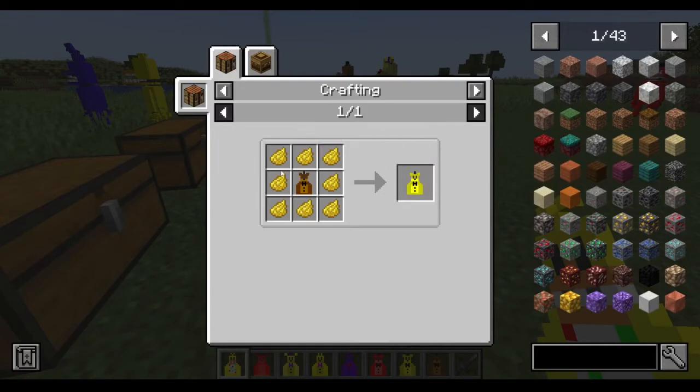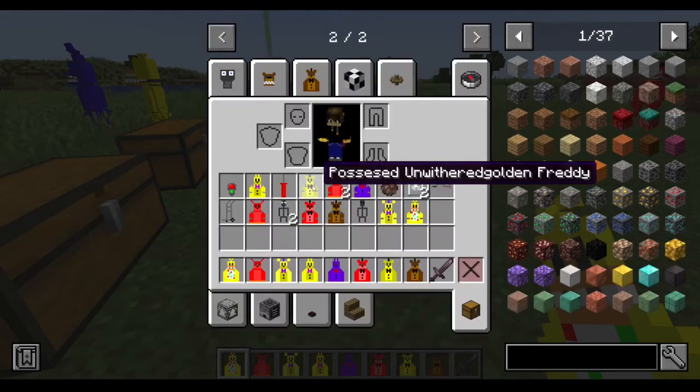The Golden Freddy suit is crafted with yellow dye and a Freddy suit.